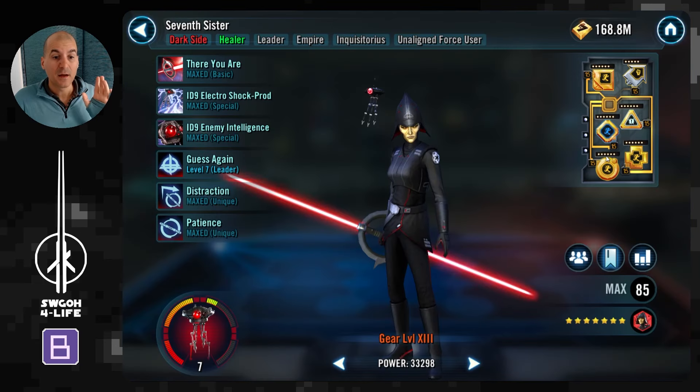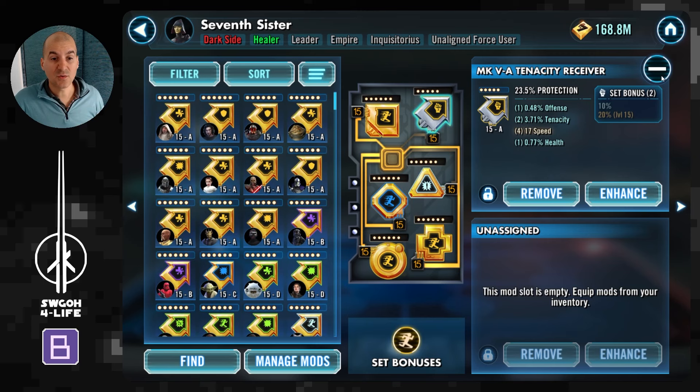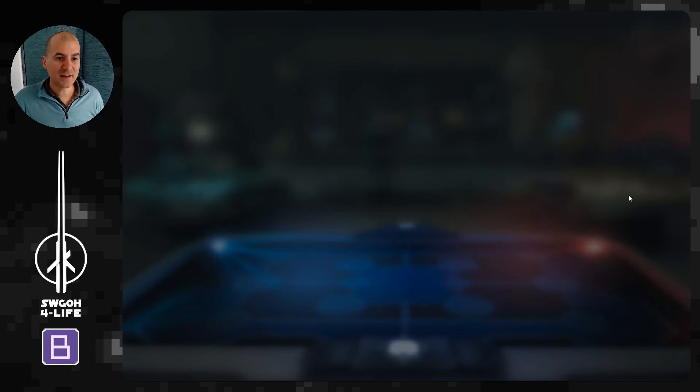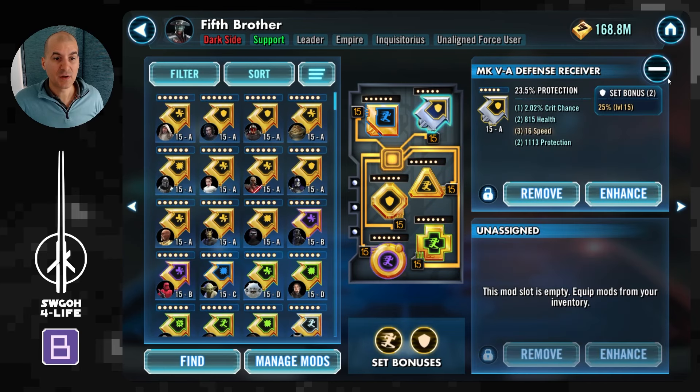In terms of mods for Seventh Sister, it's all protection primaries — you really want as much protection and as little health as possible while still keeping her very fast; she needs to go first. After Seventh Sister, the second one that needs to go is Fifth Brother. You don't need them exactly one speed apart — that just happened while I was remodding. I want Fifth Brother to go second: after Seventh Sister's Electroshock Prod you'll have a minimum of four stacks of purge on one of the Jawas.